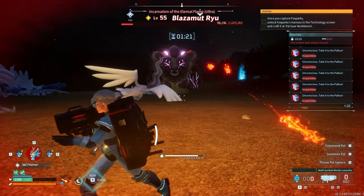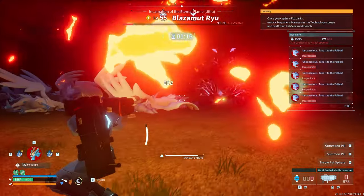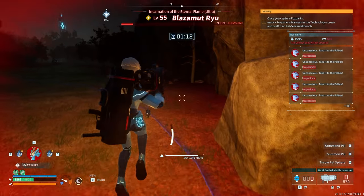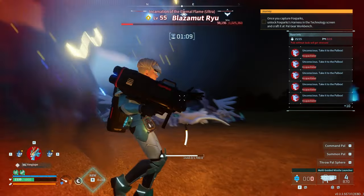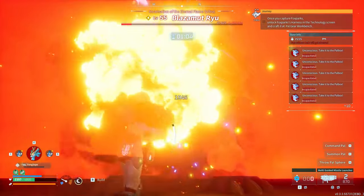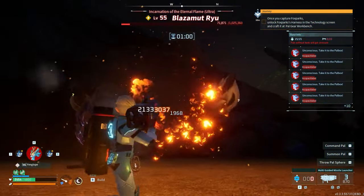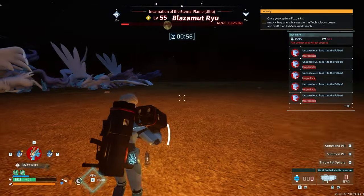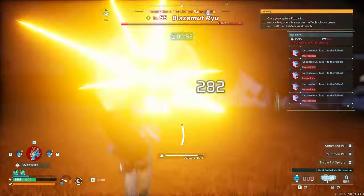We have 80 seconds with 100,000 HP — we need to do still a little over a thousand damage per second. Running back to the box and bringing in more pals is not sustainable or feasible at this point — I'd be wasting precious time where I could just be reloading my missiles. I'm going to stay on the ground and keep trying to tank and avoid his attacks.